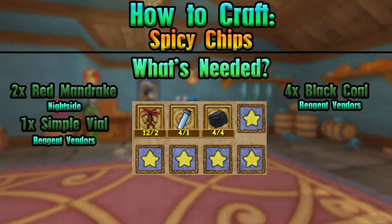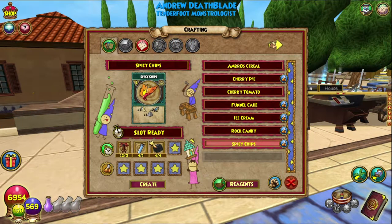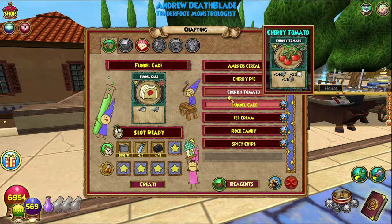On screen as always is everything you will require and all of that stuff. Not too difficult, because these ones are super duper easy — basically just go and buy all of the reagents. The mandrake for this one is probably the hardest bit, and is probably the hardest of all of them to get.